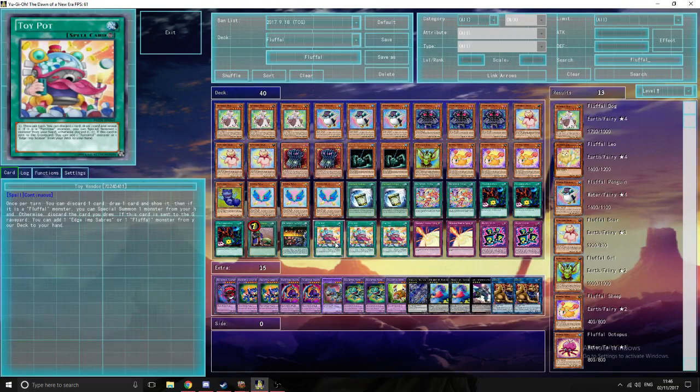Triple Toy Vendor — what it does is you discard one card and then draw a card. If it's a Fluffle you special summon it, otherwise discard it. And if this card is sent from the field to the graveyard, you can add one Edge Imp or Fluffle monster from your deck to your hand.